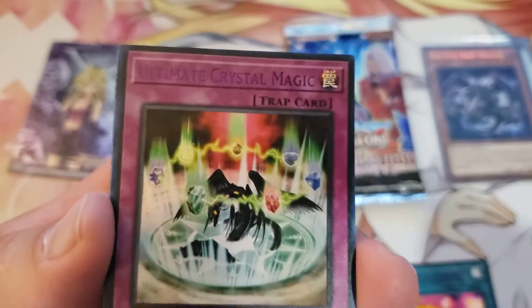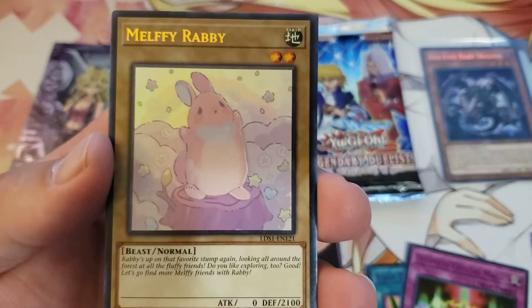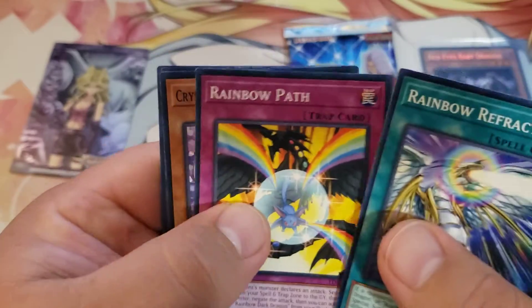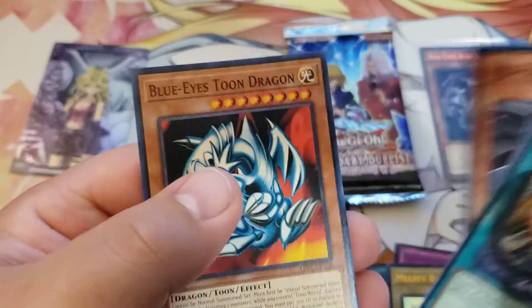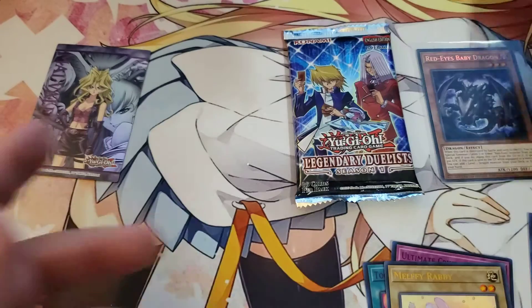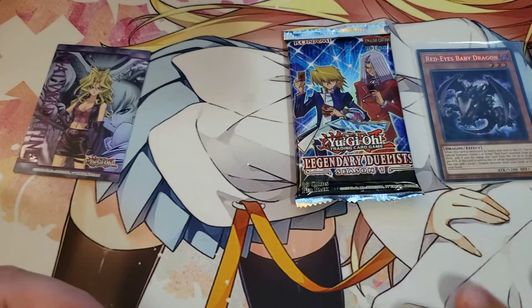An ultra rare — Ultimate Crystal... Crystal Magician! Mouthy Rabbit, Rainbow Refraction, Rainbow Path, Crystal Beast Endless Cat, Red Eyes Retro Dragon, and Voice Tune Dragon. I'm going to keep this to the side because I really want to check what it is after everything.